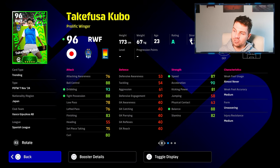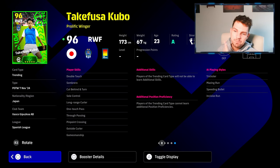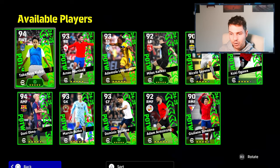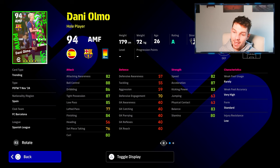Kubo is kind of similar to that as well. He gets the booster, which is going to bring up his speed and acceleration to 90, balance over 90, and then tight possession, dribbling, and ball control all over 90 with the manager boost as well. Finishing at 85 — very solid card — ball carrying plus 3, and a very nice player skill set. Kind of a different card than you'd be used to. I still think the Kubo center-forward version was the best ever, but that's kind of where Dani Almo comes in.